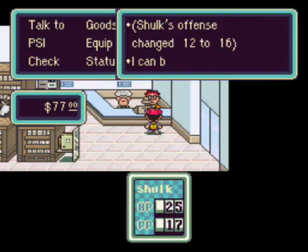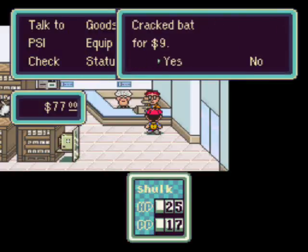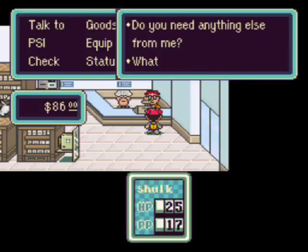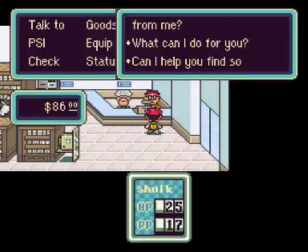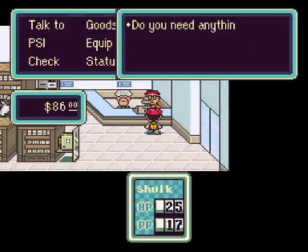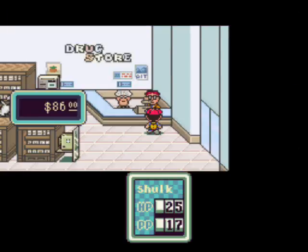I shall equip it. So that gives us up to 16 offense, which will help us out against the sharks. And we got $86 back for selling the cracked bat. So let's see if we have enough money to buy the copper bracelet. No, we don't — we need $98. So I reckon if we kill a bunch of sharks we should definitely have enough money to buy that.